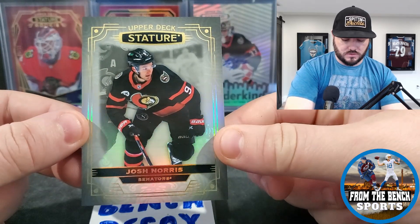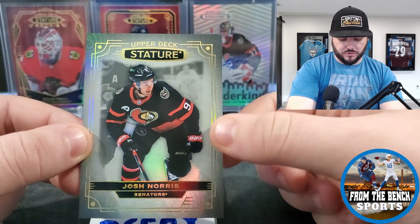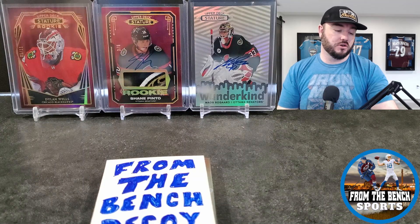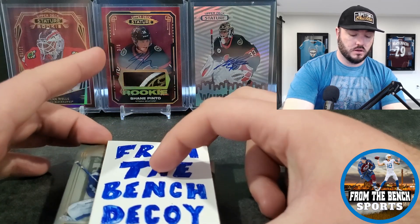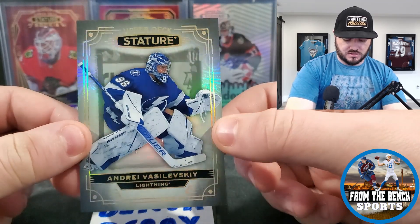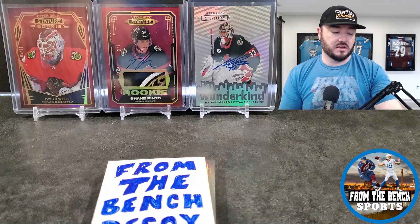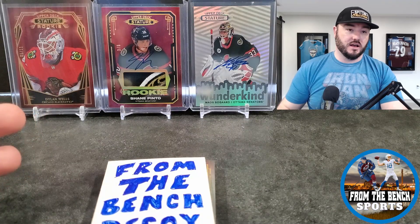Next up we've got two base cards, starting off with a Josh Norris base card. I really like the design this year — just a very refractory look on the borders. Josh Norris had the overtime winner or shootout winner in Sweden. Next up: Vasilevski. He can come back in a couple months — to me he's the best goalie in the league when he's healthy. Andre Vasilevski is our second base card.